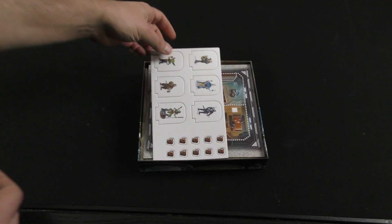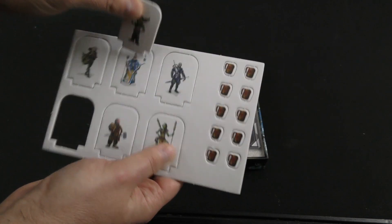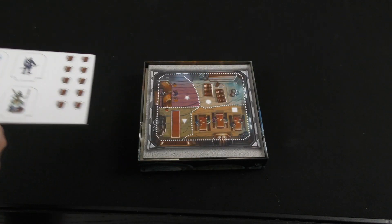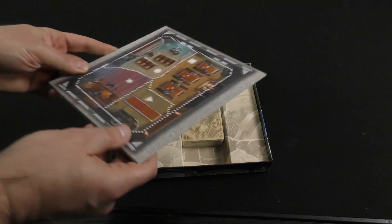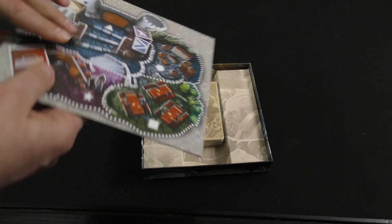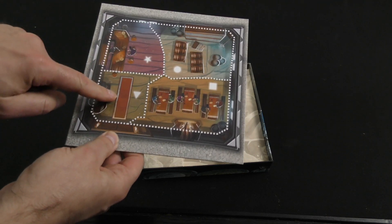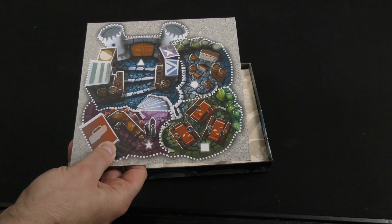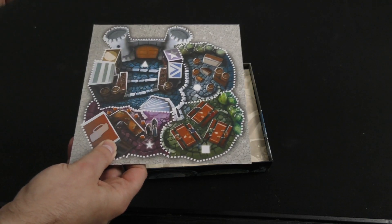Let's take a look at some of the components. Here we've got some cardboard standees — these are very thick, a very substantial bit of cardboard there. Looks like we've got a little board. Oh, it's not a fold-out board, I thought it was a fold-out board. This is a thick double-sided cardboard. Looks like you've got different rooms in the tavern or bar that you can be fighting in. This other side looks maybe to be an interior of a castle, I don't know.